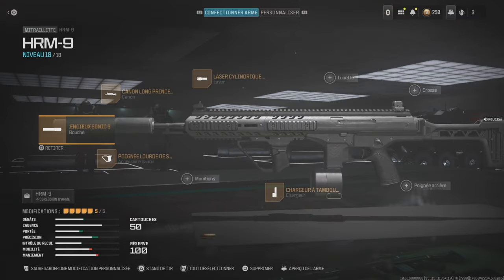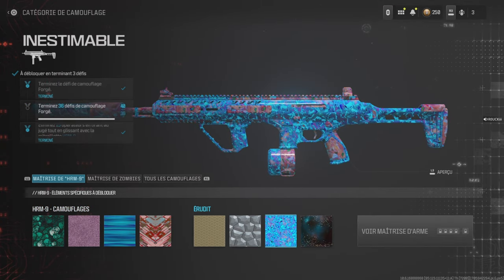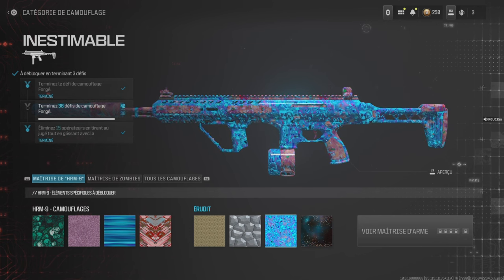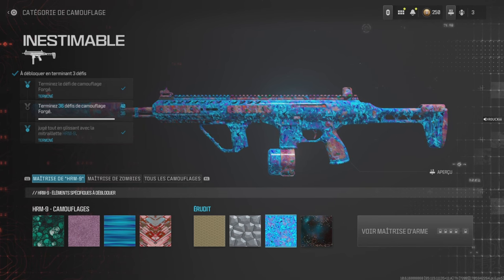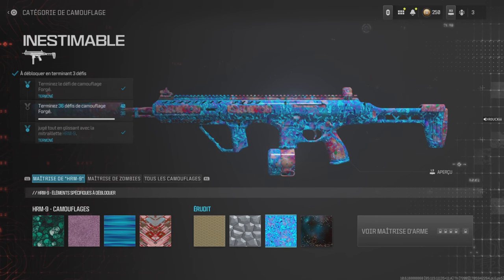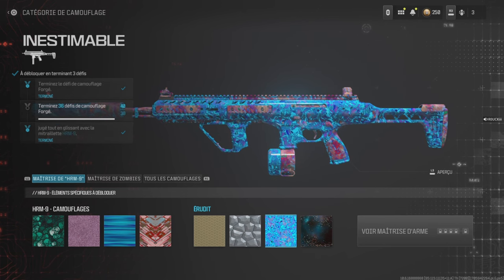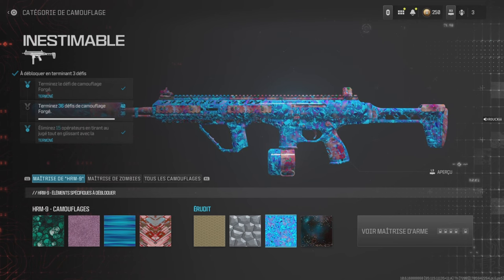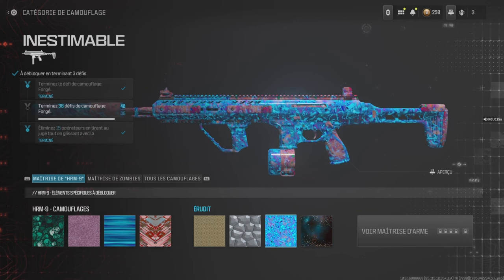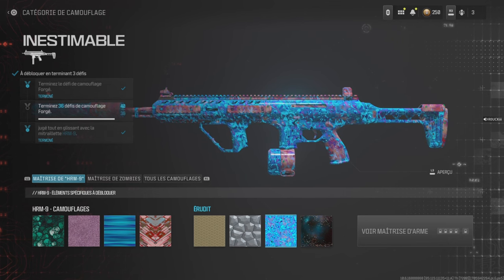Petite astuce : les camos ne sont pas buggés, sachez-le. Les intitulés de chacun des camos sont exacts et respectés. Pour le camo inestimable, l'intitulé c'est : éliminer 15 opérateurs en tirant au jugé tout en glissant avec la mitraillette HRM9. Donc il faut que, quand le mec meurt et que vous validez le kill dans la feed, vous soyez à la fois en train de glisser et à la fois en train de tirer au jugé.